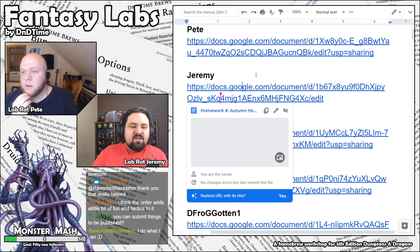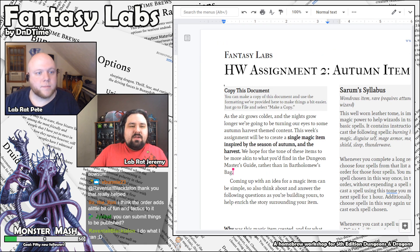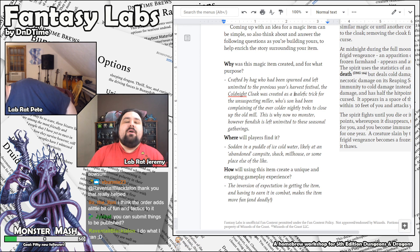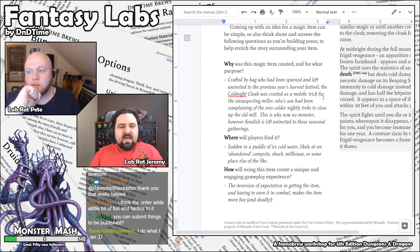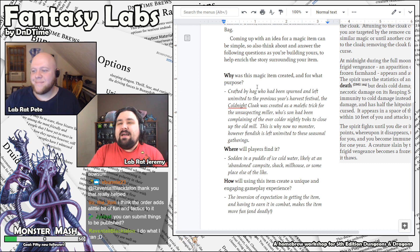Let's hop into the next one. I did a very different take — I created an object called the Cold Night Cloak. What really inspired me was the idea of it getting darker sooner and getting colder at night. Growing up in the Northeast of the United States in Massachusetts, this was something I could really relate to as fall started to roll in — the nights got colder and darker much more quickly, and leaves were all over the ground.